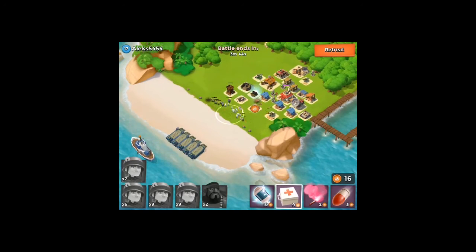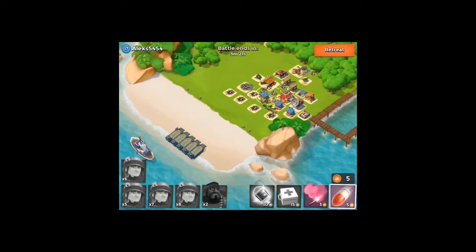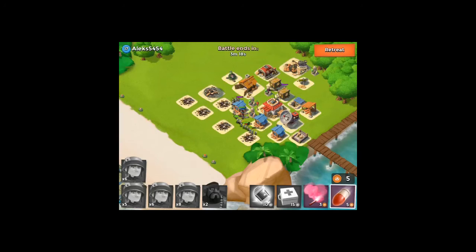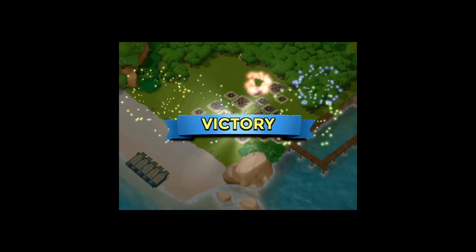As you can see, this base is being destroyed — they ain't got nothing on us. We will win this base with minor casualties. Easy, and that will complete our attacking for today. We will be able to upgrade our mortar.